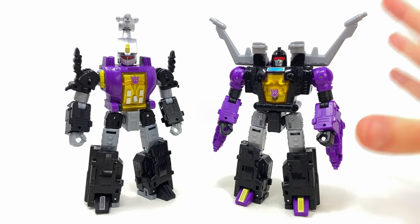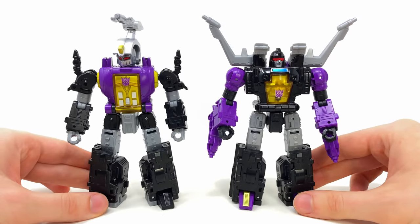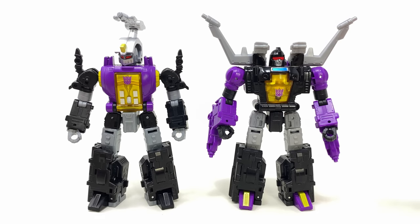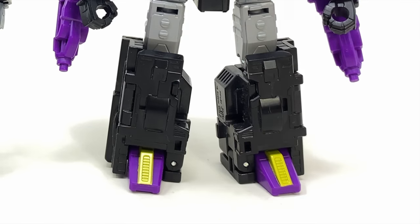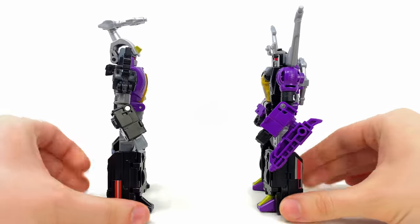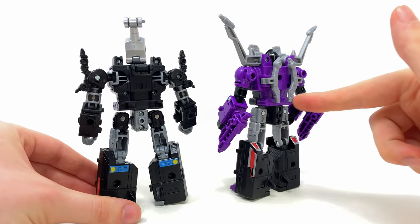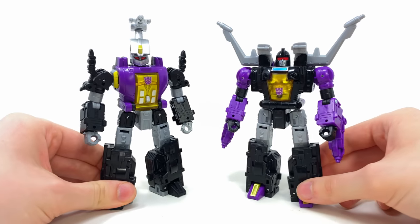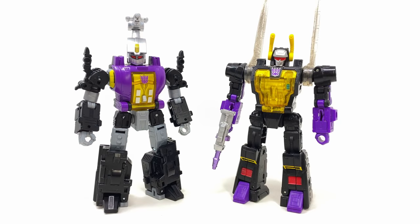In robot mode comparisons, here we have Bombshell alongside his mold mate Shrapnel. As I said, basically the entire upper torso is brand new but the legs and crotch are a direct carryover. I don't mind this too much, but I do wish they'd taken a bit of creative inspiration with the color scheme, because the feet on Shrapnel look more appealing compared to the mostly black base of the leg on Bombshell. However, look how clean Bombshell is from the back — Shrapnel was pretty good but had insect legs back there, whereas this guy literally has no kibble. Personally, I think Bombshell may just be the best out of the entire trio.